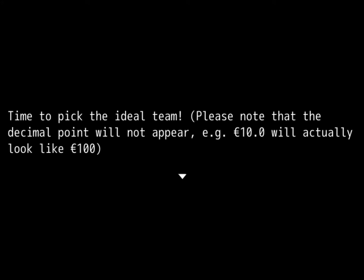It's time to pick the ideal team, and there's a little issue I had — double didn't seem to want to work, so int just with an extra zero, basically. It's fine. The double is kind of arbitrary anyway; it's not like this is a real thing that exists.